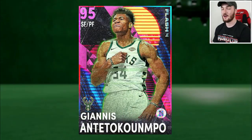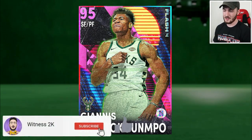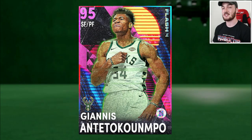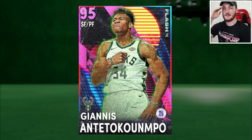That's going to wrap up the gameplay and locker code video of this Pink Diamond Giannis Antetokounmpo — what a god. I think he's the best card in the game. Those animations — no one comes close to being that cheesy. Giannis is a god in 2K21, just as in 2K20 and 2K19, absolutely ridiculous. I hope you guys enjoyed this video — subscribe with your notification bell turned on, drop a like, and I'll catch you guys on the next upload. It's been Witness.